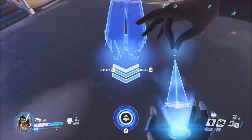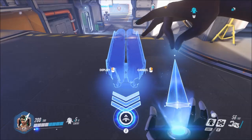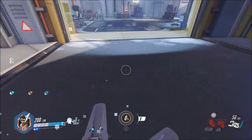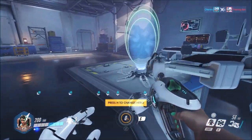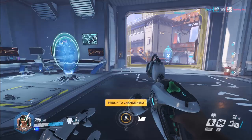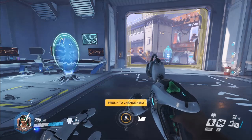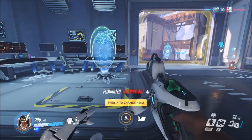Also note that when you use the teleporter, the exit will face away from you essentially. So when you place this, anybody who comes to the teleporter will come out facing that way. It's a little unintuitive, but that's the way it works. The teleporter has six charges, as indicated by the number on the dial to the right of the percentage sign.